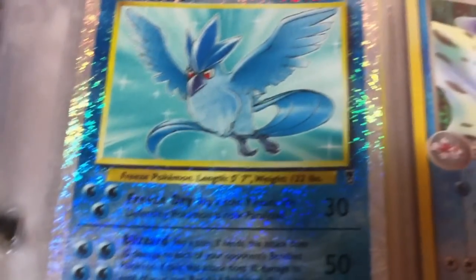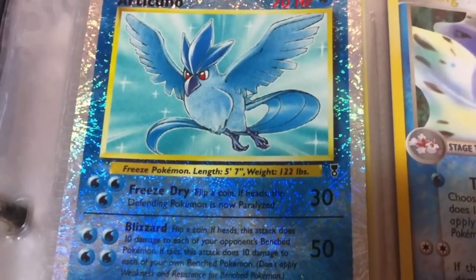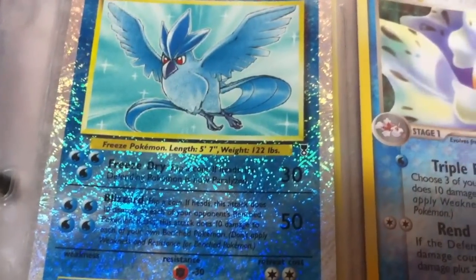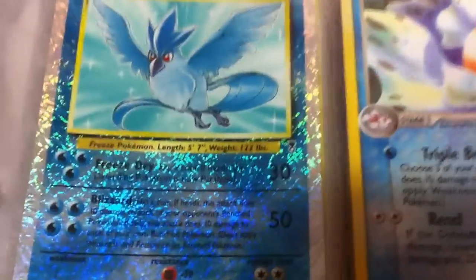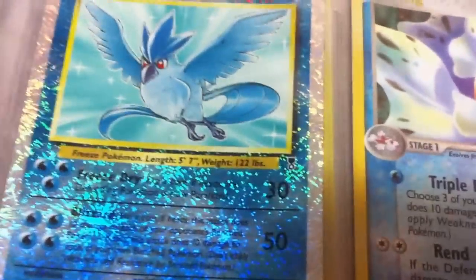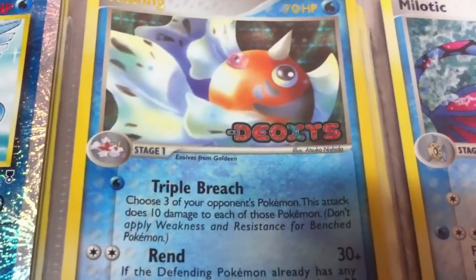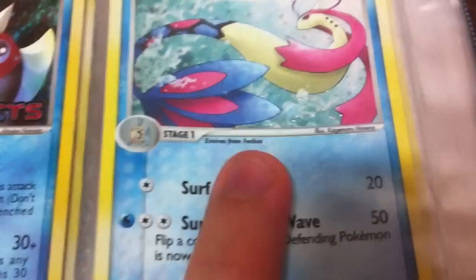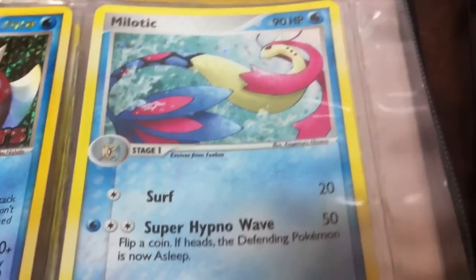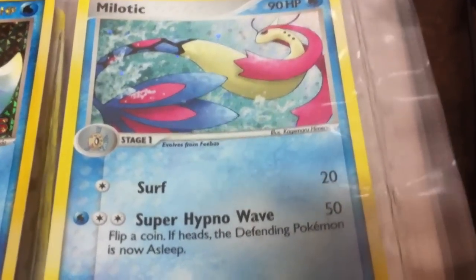Next we have a fireworks Articuno from the Legendary set — I only have two of these fireworks cards. The whole card is holo with firework holograms going on, which looks really cool. Also a Seaking and a Milotic — I had a better Milotic but it was lost, and I think I had a Milotic EX too that is also unfortunately lost.